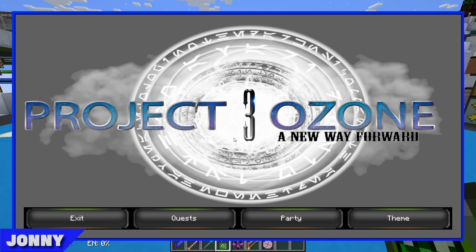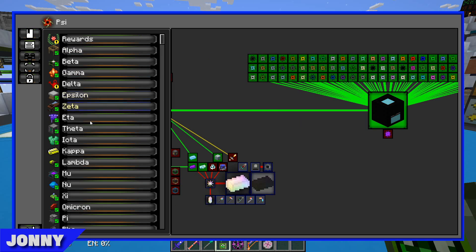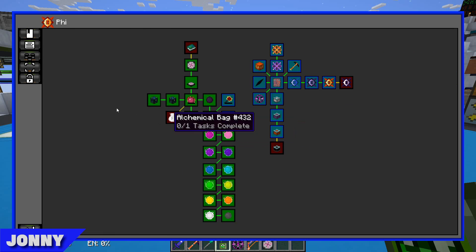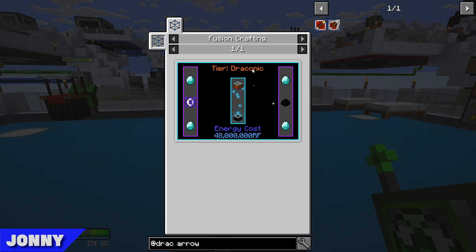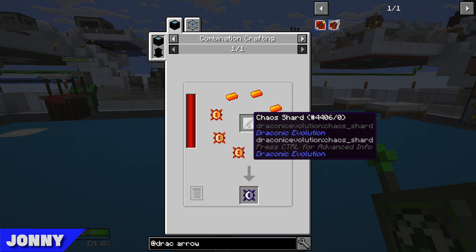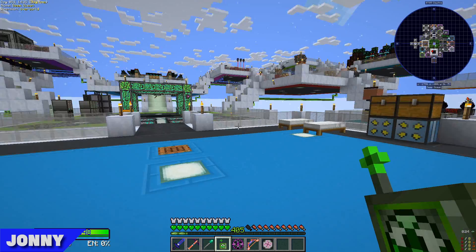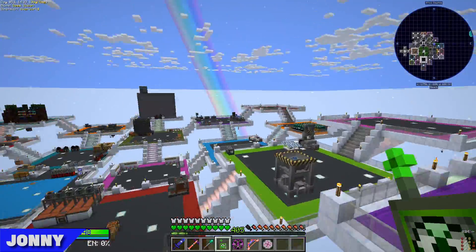The two things left in Draconic are both blocked by the same thing: we need Chaos Shards. We got 5 last episode when we took on the Chaos Guardian, but 5 isn't enough. We need to make 10 chaotic fusion crafting injectors, and each takes a chaotic core, and each chaotic core takes 1 Chaos Shard. So already we don't have enough. We don't need to make 10, but we have 10 injectors and I want to upgrade all 10, so we're going to make 10.